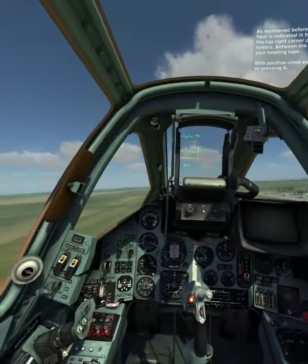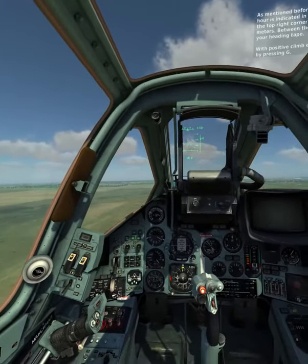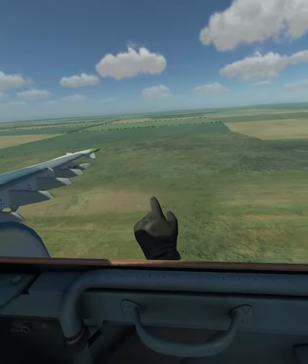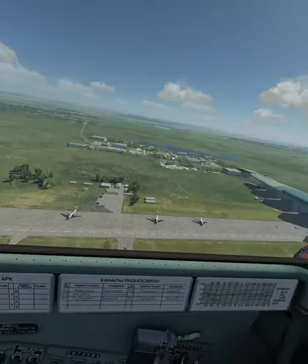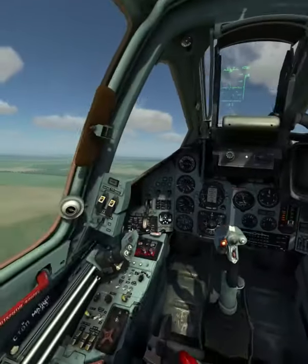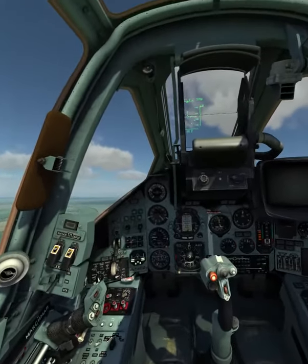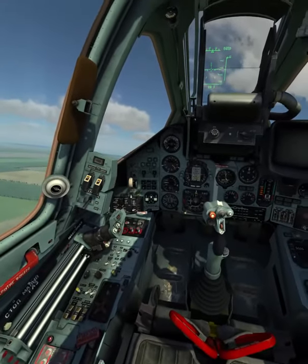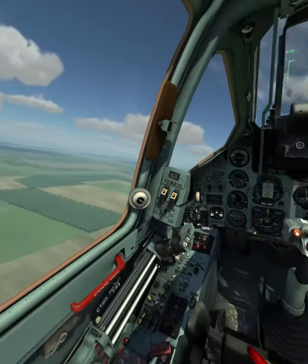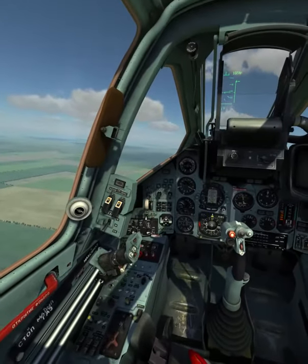Your airspeed in kilometers per hour is indicated in the top left corner of the HUD. In the top right-hand corner of the HUD is your altitude in meters. Between the altitude and speed indications is your heading tape. In the center of the HUD is the pitch and roll indication, and along the right side of the HUD is your pitch ladder and vertical velocity indication. With positive climb established, raise the landing gear by pressing G, then raise the flaps by pressing left control and F.